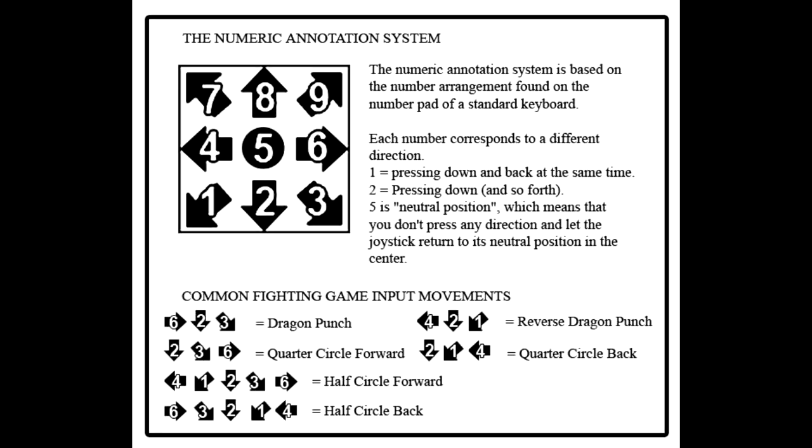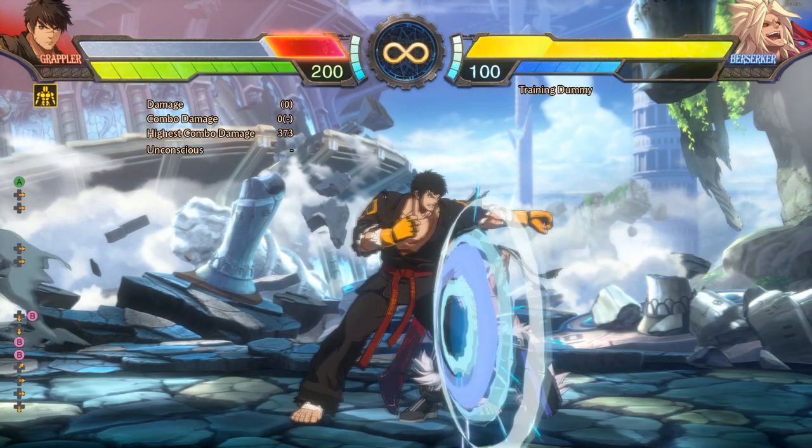This is Grappler's move list. Explains numpad notation normals. Use 5A to tech throw in the command grabs.